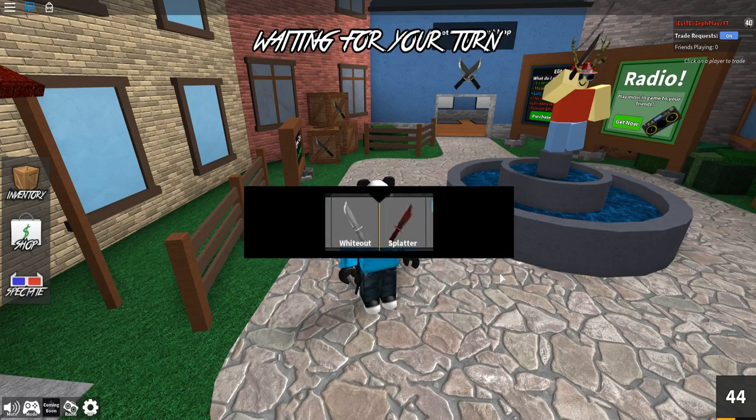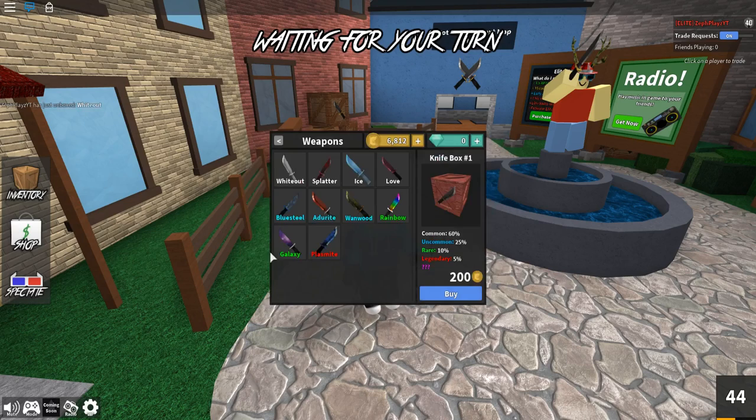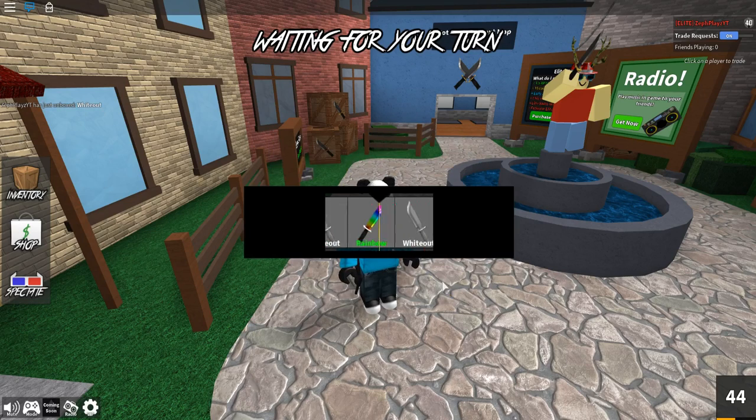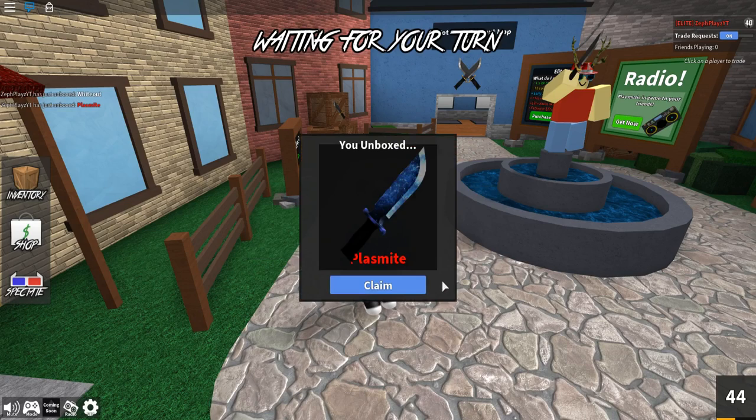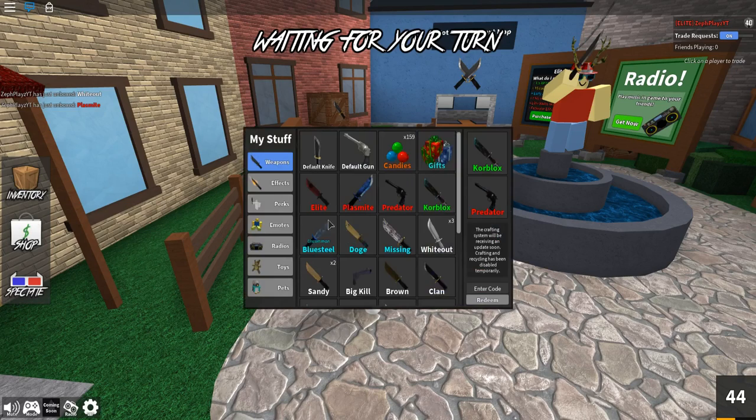Let's go ahead and unbox it — oh that was a godly knife first one! Sometimes they don't even show it in your unboxing. Oh my gosh, I already have a whiteout but we're going back, we're unboxing this again. I saw the godly knife in there. It's not gonna be there anymore, but the plasmite — hey, that's the one I wanted! We got a legendary right at the start, that's what I'm talking about.